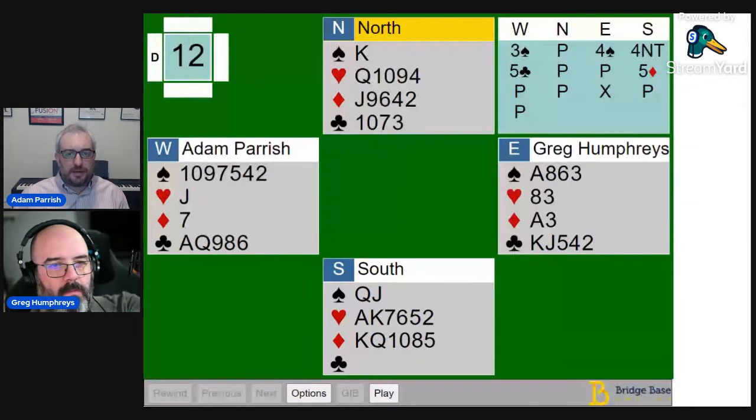We're back from the fourth session of the fast pairs — this is board number 12, and this was by far our worst board of the day, certainly of this session.